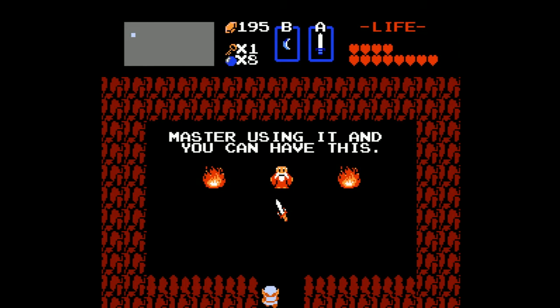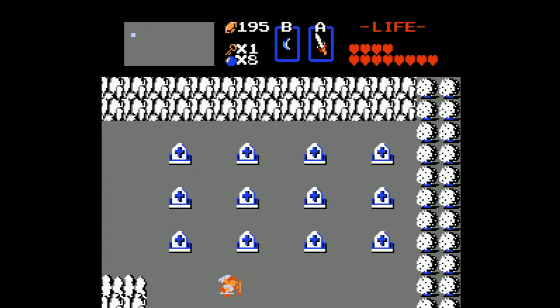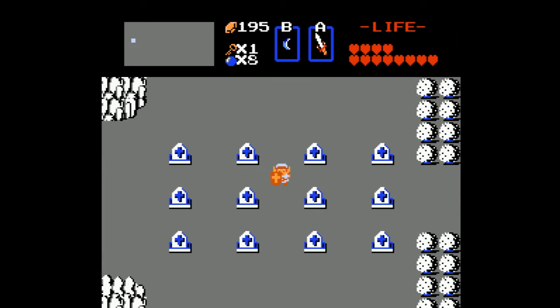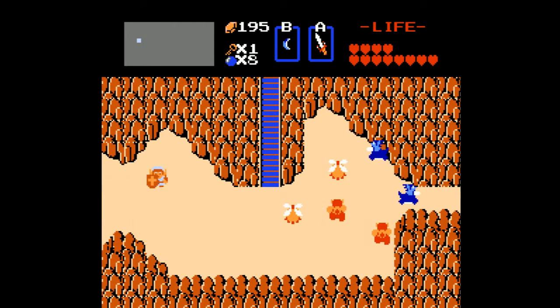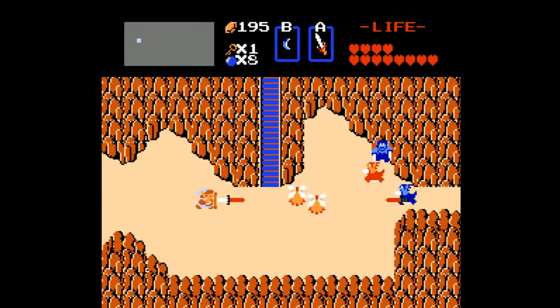And we can get the Master Sword. It's twice as powerful as the white sword, which makes it four times as powerful as the wooden sword. Since we're already in the area, we might as well go somewhere else — over to the right. These guys we can easily take out now that we have the Master Sword.